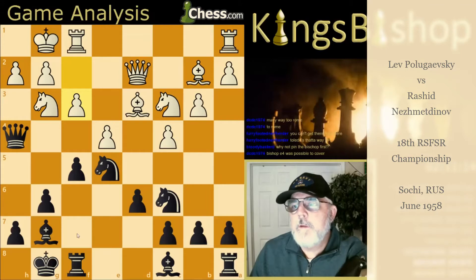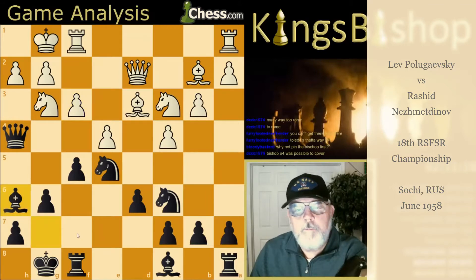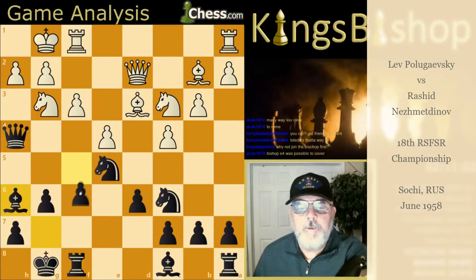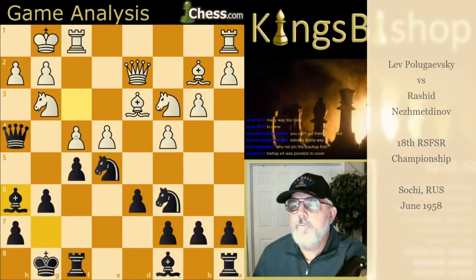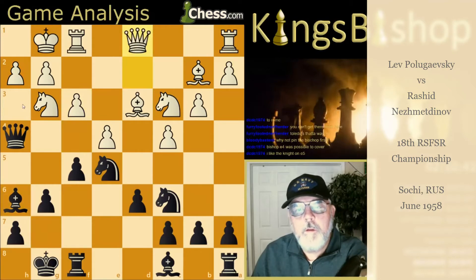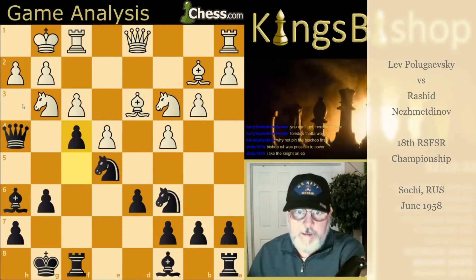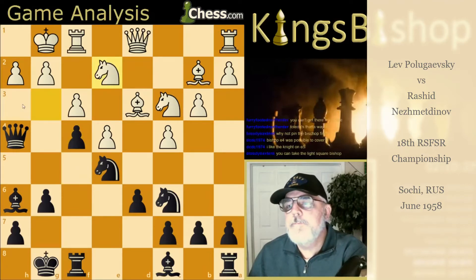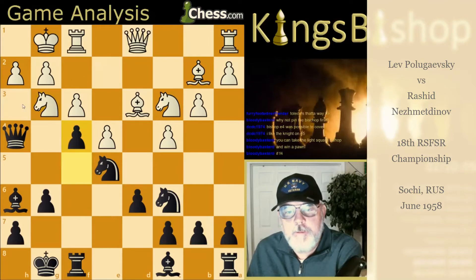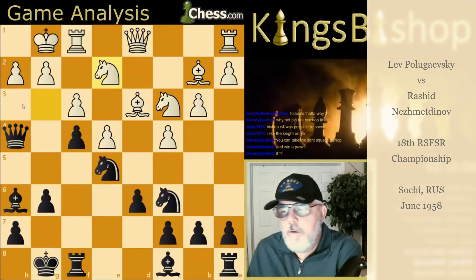Now speaking of creating weaknesses, F3 is played here. Bishop to H6 puts the question to the Queen. Can F4 be played here? The Knight can come back to G4. Queen to D1 and F4, baby. Knight G to E2 specifically. G5. Now Knight to D5. And now G4 — this pawn storm is coming.